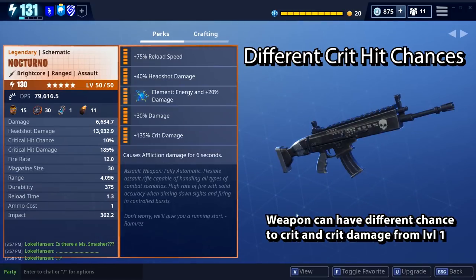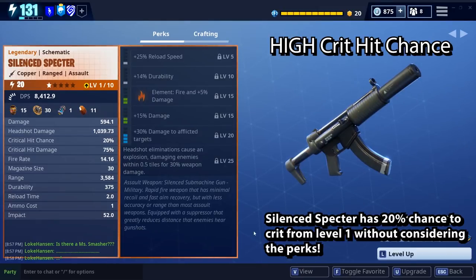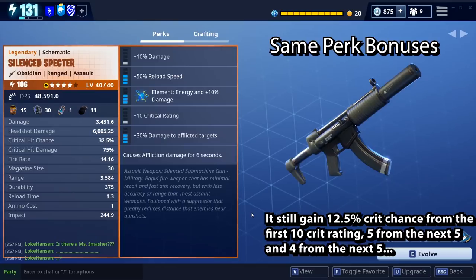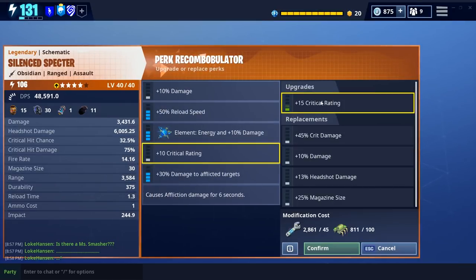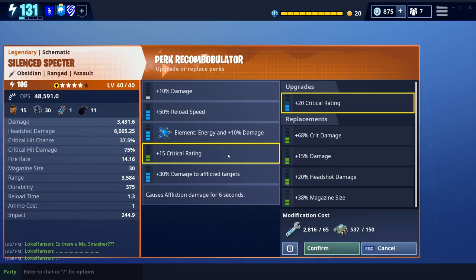Every weapon has a different starting setup. The Nocturnal here has a 10% chance to crit, but the Silent Spectre has 20%, which is pretty significant — because if you remember the table at the start of the video, the second perk fully leveled up to legendary would only give you 13% additional chance to crit. The Silent Spectre has 10 more than the Siege Breaker, so in that alone it has almost a free perk of crit rating built in. This is something you need to keep an eye on when selecting perks for your weapons depending on your play style.